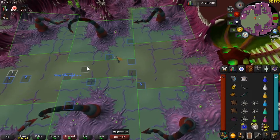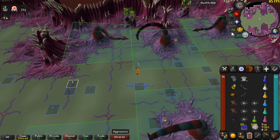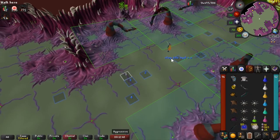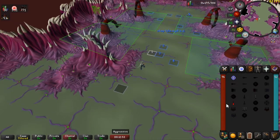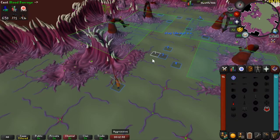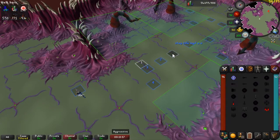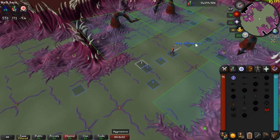When Sire reaches 200 HP, he's going to walk over and put his feet down, spawning the minions. This is where the method differs from the normal Sire method. We run over to this marked tile and, because we're on a low defense build, we use our imbued heart to be able to use blood barrage. All the spawns are going to walk over here and we blood barrage them until they're all gone.